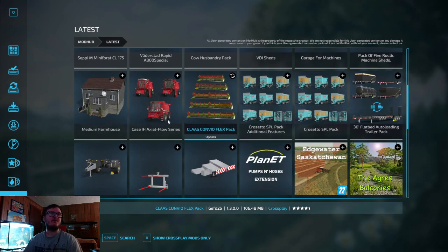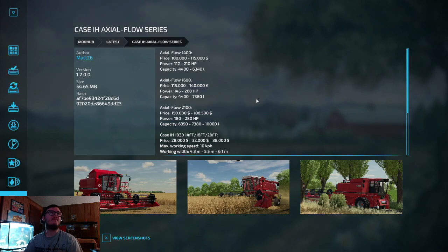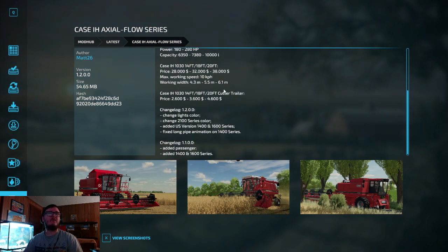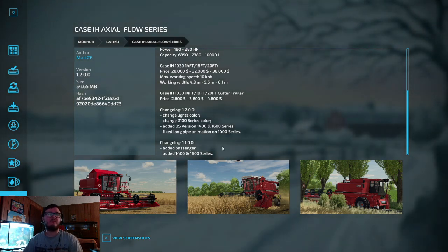The Case IH Axle Flow Series is out by Max 26. The Axle Flow 1400 prices $100,000 to $115,000, 112 to 210 horsepower, 4400 to 6300 liters capacity. This is an update — they changed the light colors, added the 2100 series color, added the US version 1400 and 1600 series, and fixed the long pipe animation on the 1400 series.